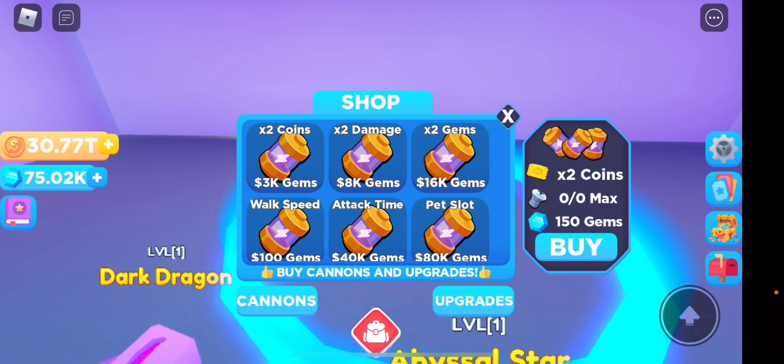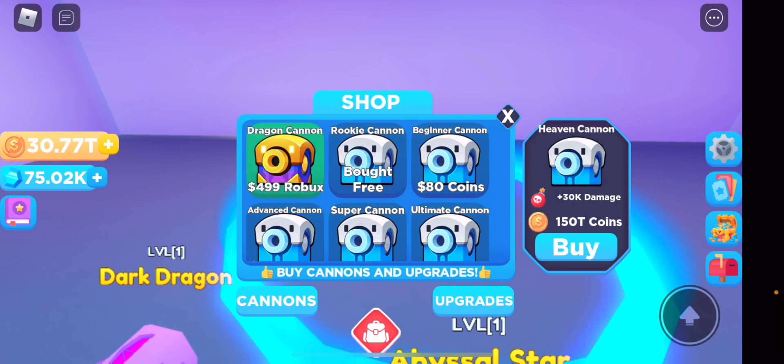Upgrades are very very important — they cost gems. You have two times coins, two times speed, two times gems, walk speed, attack time, and pet slot. I always buy walk speed first because without it you run very slowly — I'll show you after a rebirth. Two times coins and two times damage are also important. These upgrades all help a lot in the later stages when things get expensive.